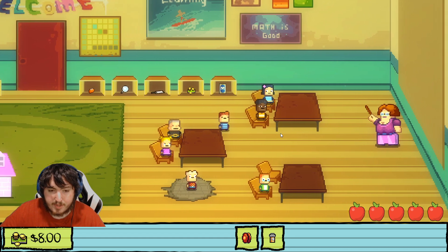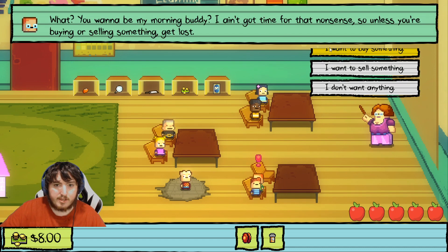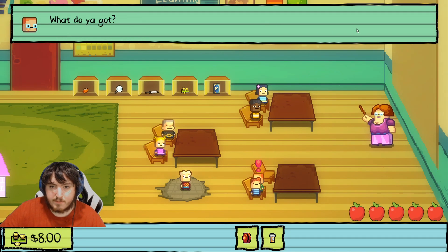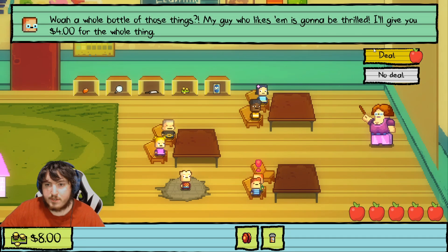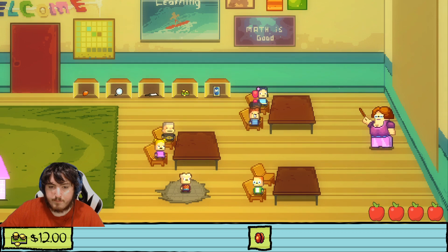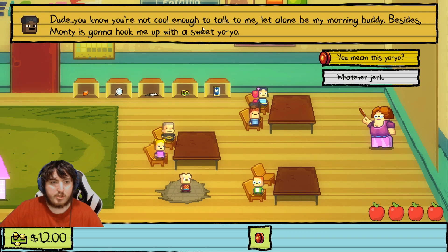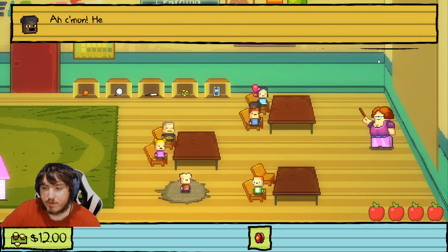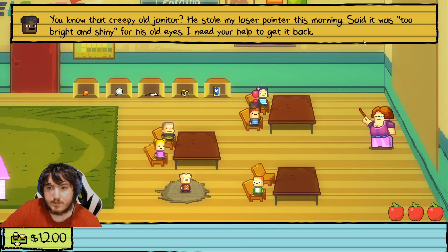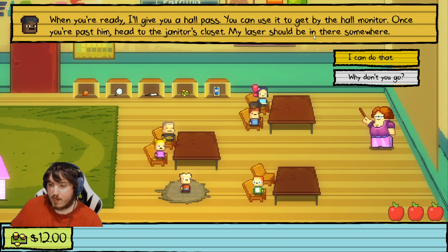Now we're going to sell the rest of the pills to Monty, and I believe that'll get us over ten dollars. I don't want to buy anything — whoops, my bad — sell something, bottle of pills, deal. Now we're at twelve dollars. Because we bought the yo-yo, we gotta talk to Jerome. 'You know you're not cool enough to talk to me' — give him the yo-yo for the pass.